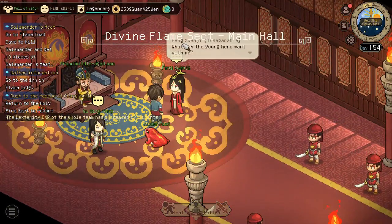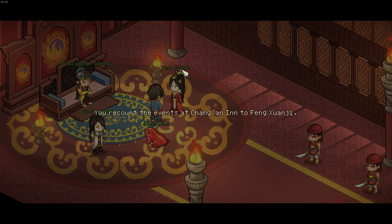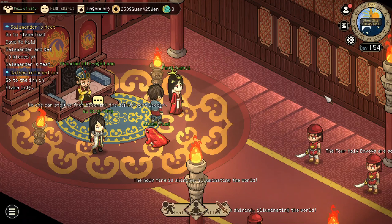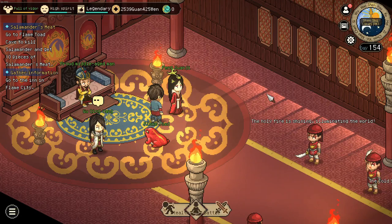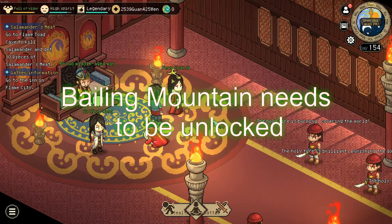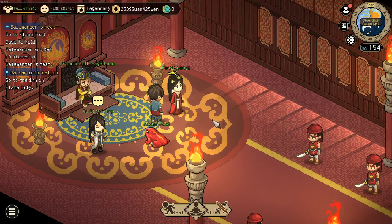Next up we want to go back to the Holy Fire Sect, hand in the quest from Fung, and get a new quest to recruit somebody. To get the next step from her, you will need to have uncovered the Biling Mountain, which is a location in the south-western region, unlockable by doing the 10,000 Beast quest line. Long story short: do the 10,000 Beast quest line first, and afterward you can continue this quest line.